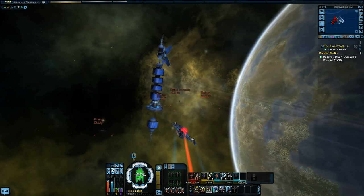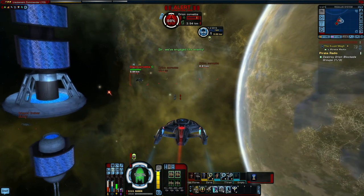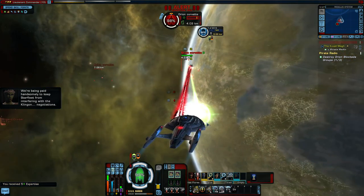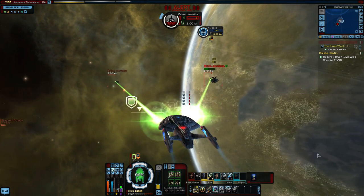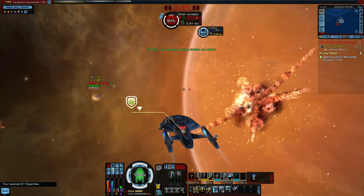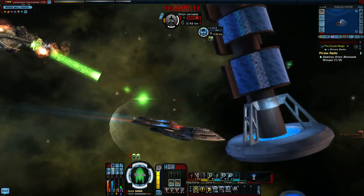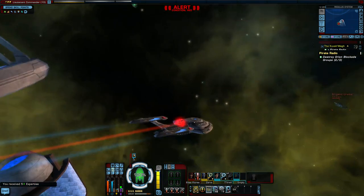Full impulse. Targeted weapon subsystems, weapons battery, grappler. Slow down to quarter impulse. Gotcha. Science team, beam overload — watch what happens. Beam overload is good, kills people quickly. Let's head towards the other ship. Evasive manoeuvres — didn't leave anything behind, did we? Nope.